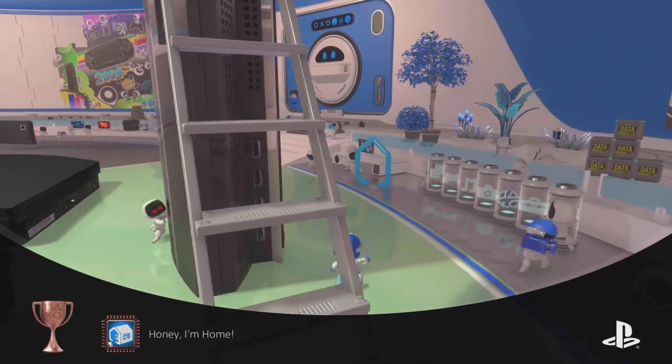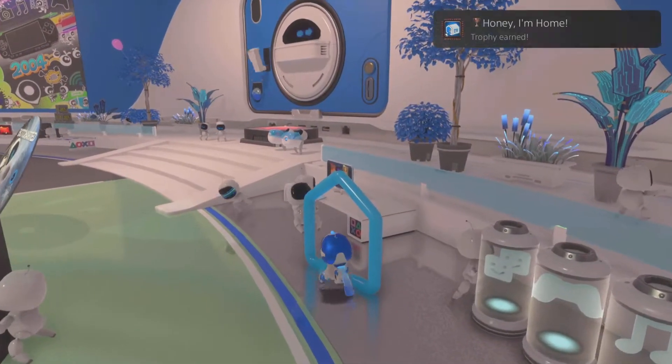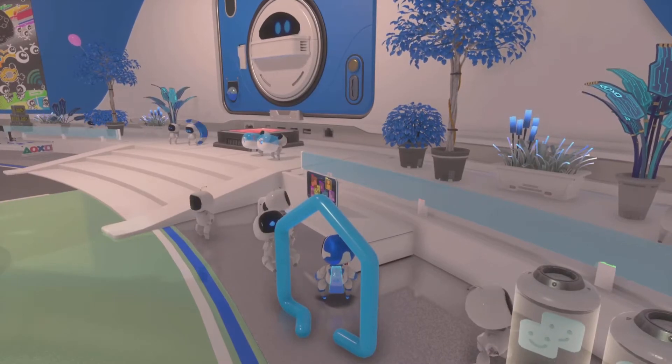Locate the area to the right of that gotcha machine — you'll see the Home logo. All you need to do is just go through it like that. Thanks for watching guys, I hope this guide helps and I'll see you next time.